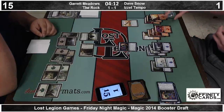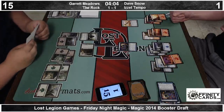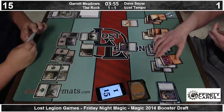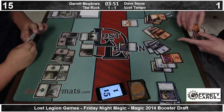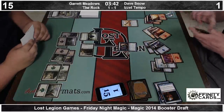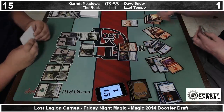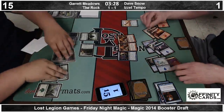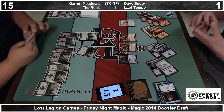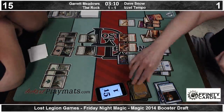Looks like Dave has a Flames of the Firebrand in his hand, which will take care of the Briarpack Alpha. He's casting Opportunity again with six mana open — he's just giving himself as many options as possible. He has Flames of the Firebrand to deal with the Briarpack Alpha. There's a Fire Cat — then he's playing another Fire Cat. At this point Garrett cannot really afford to attack. He needs two removal spells or an Enlarge here, and Enlarge wins the game. Dave is just dead to Enlarge at any point.